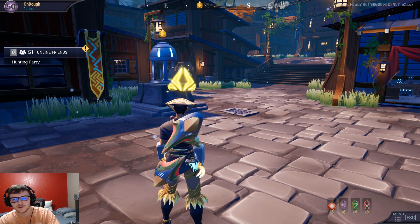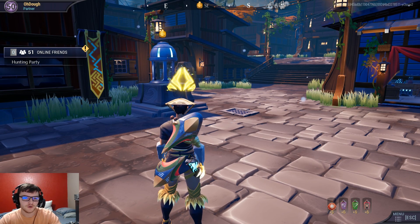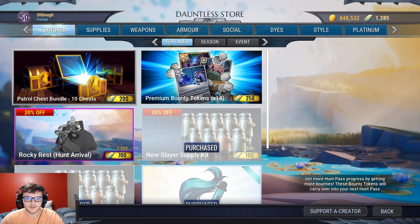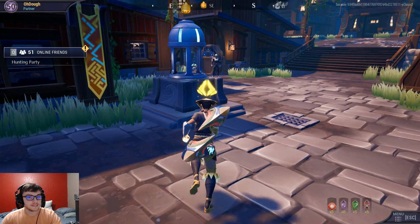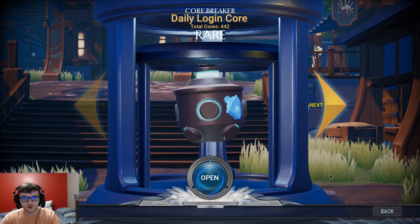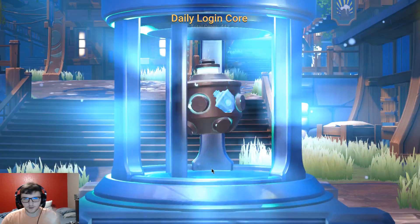As a little follow-up to yesterday's announcement about the daily login bonus: go to the store, then go to the events tab. Mine's not up yet, but every 24 hours go there and claim it. To actually get the loot, you have to go to the core breaker and break a core.